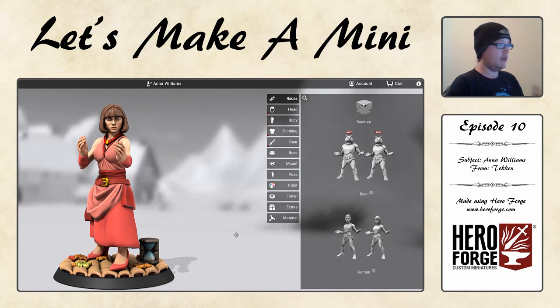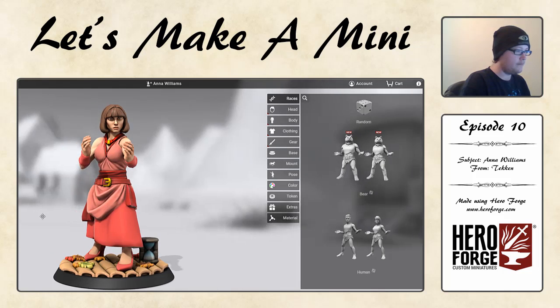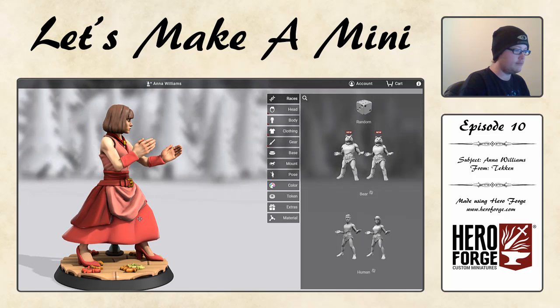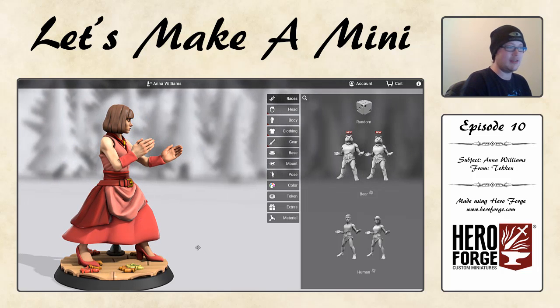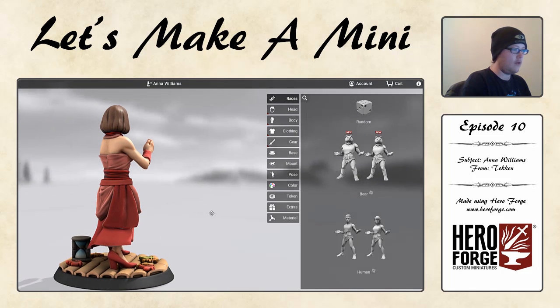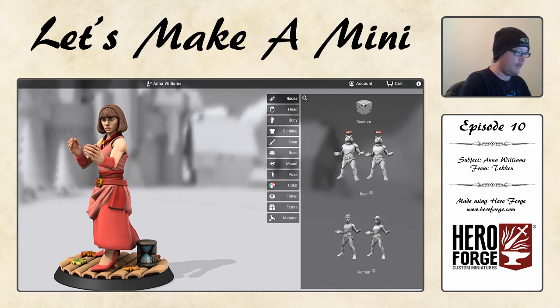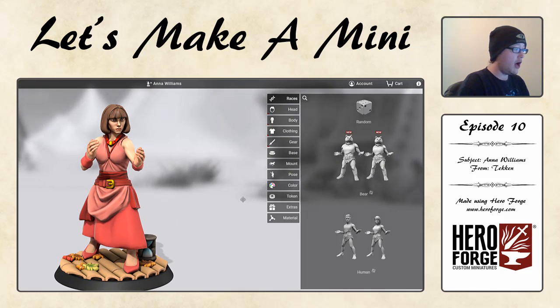If we zoom back out, as we can see, she's right there — she's got her open fighting stance with the flat hands. If we zoom around getting our final shot, we can see the side-on action which is what you'd see her in the game, and that's pretty accurate. The heels, as I say, a very nice addition. We've got this kind of layered cloth going on with the outfit, and as we move around the back we can see more of that. The base is quite Tekken-y, and we've got that lovely addition of the hourglass, which is just a nice thing to have on a Tekken build or any kind of 1v1 fighting game with that time limit going on. That will pretty much be Anna Williams finished off.